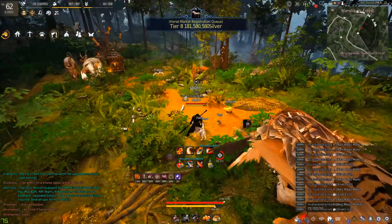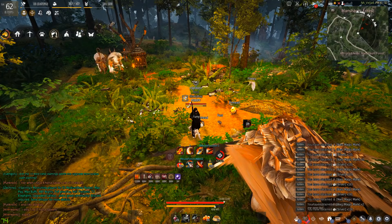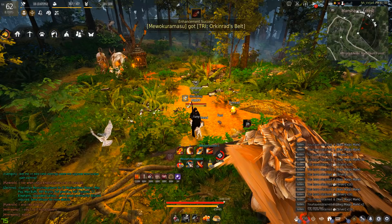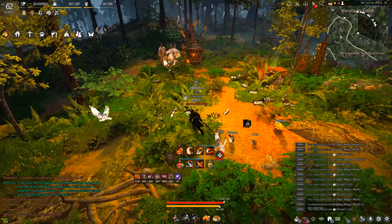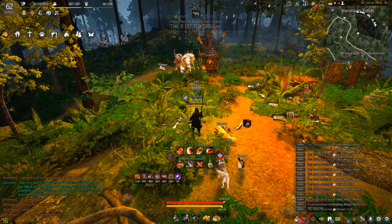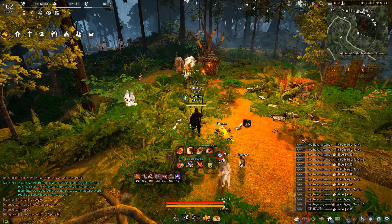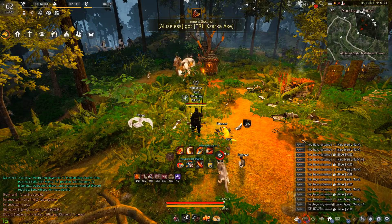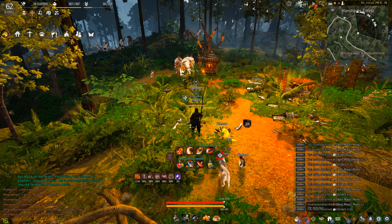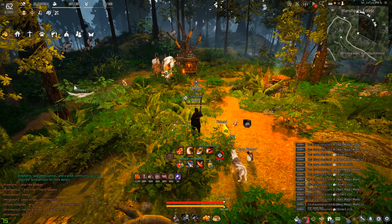We're gonna start grinding mansions and I want to show you guys what my clear speed looks like now with 365 AP, and share the official rotation I do. I'm gonna call it the forest rotation because it's not the one by node. At 261 AP I was getting about 4k trash an hour, and I don't think you can really go past that without a loot scroll - you're pretty much at the mercy of your pet looting speed.